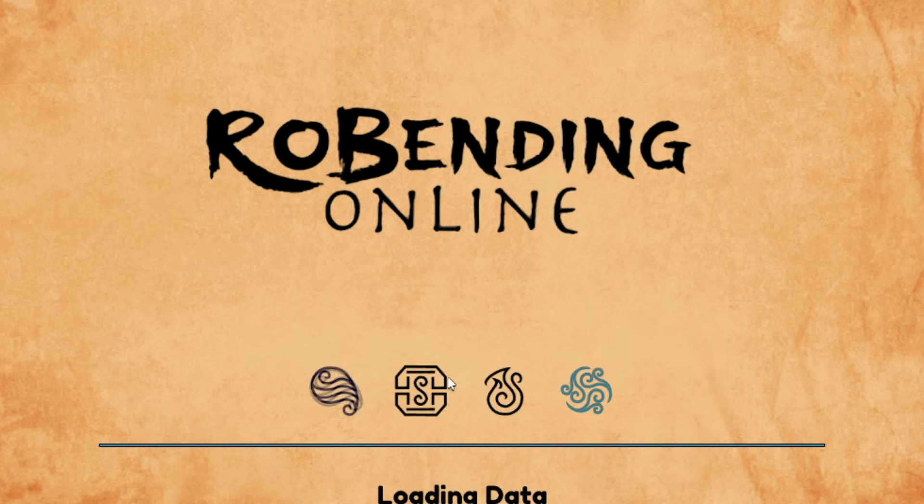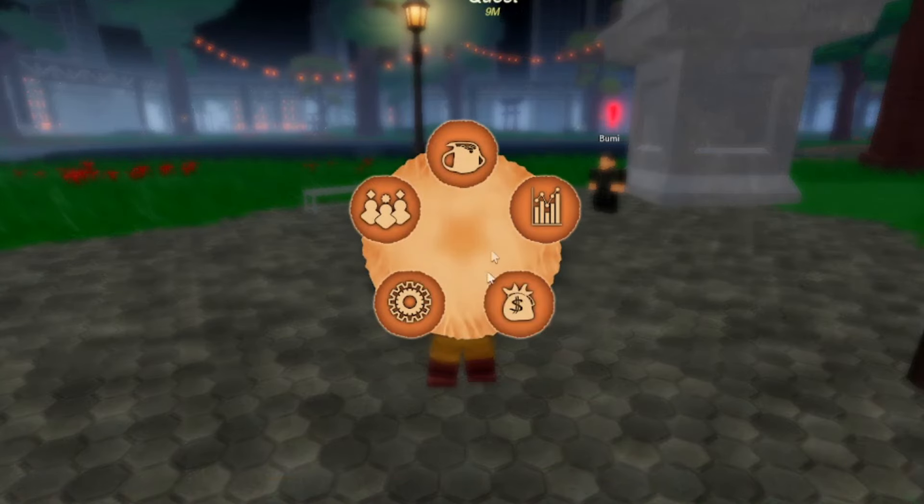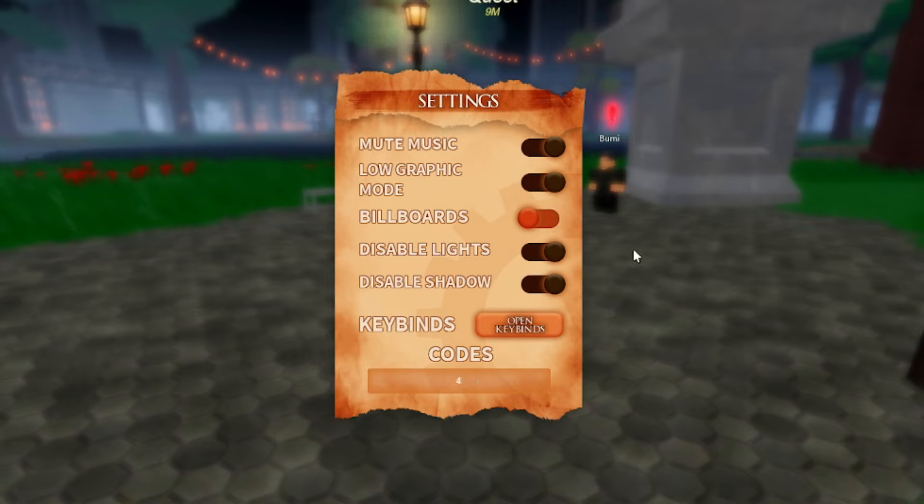Alright, the next codes are going to give you free spins. Press M on the keyboard, go to Settings. The next code is '4KLikes' — that's 4, capital L-I-K-E-S — and that one works, giving you 7 spins. Then there's '3000LikesReal' — 3-0-0-0 L-I-K-E-S Real. Then '1KPlrs' — 1K capital P-L-R-S — which gives you a stat reset. And then '1500Likes' — 1-5-0-0 L-I-K-E-S — which gives you 10 spins.